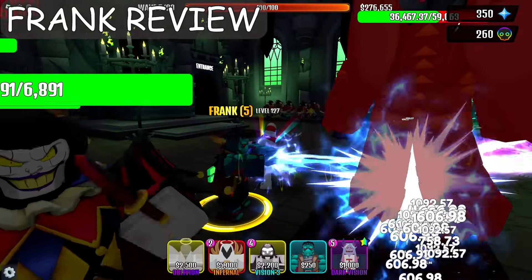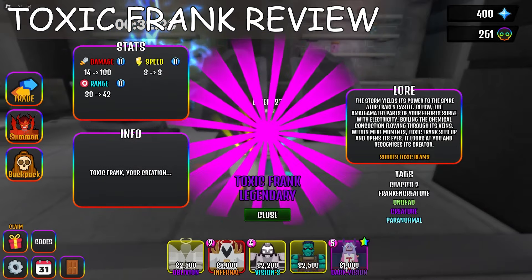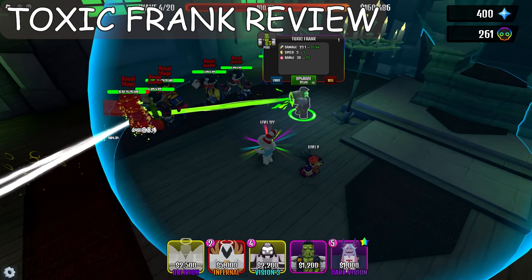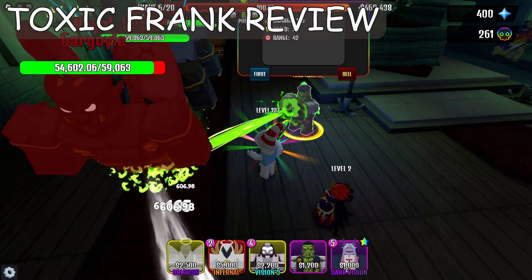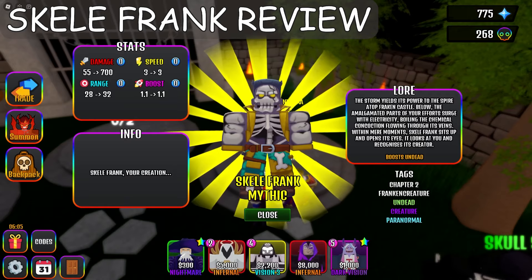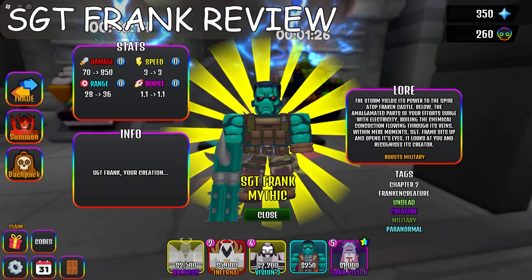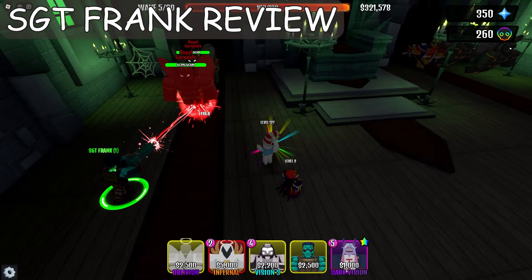It's a tower that shoots beams. Toxic Frank — undead, creature, paranormal tags. He blasts poison like his name, the range is quite wide, but doesn't have a poison effect. Now Skill Frank — same tags, but he boosts undead 10%, it's rare. SGT Frank — same tags plus military, and this guy boosts military 10%. SGT Frank blasts a red laser beam.